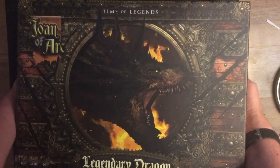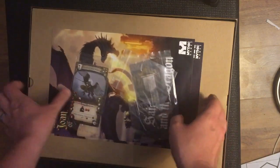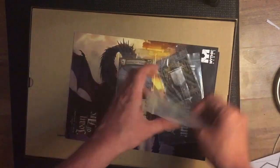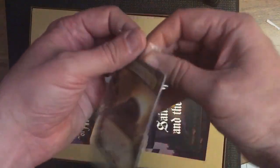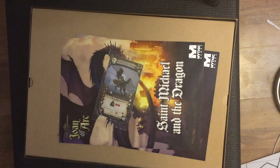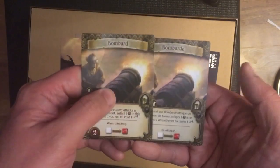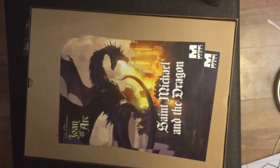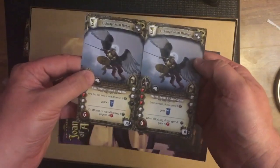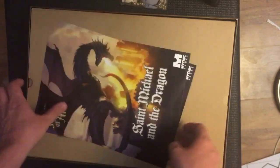Let's have a look inside this huge box — it's another box inside. We've got two empty baggies for separating stuff, and two packs of cards — English and French. Let's open this without destroying the cards. So we have a Bombard card in English and French, just a couple of cards in each pack, and also Archangel Saint Michael — just two cards there.